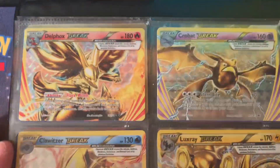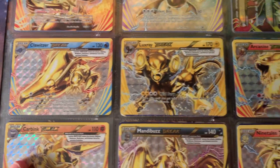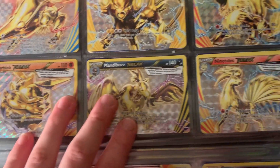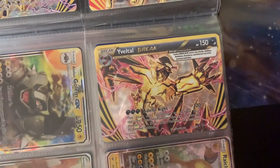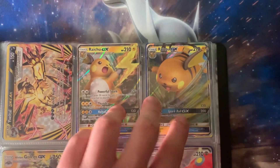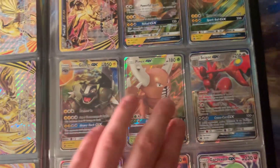Moving on to BREAK cards: Delphox BREAK, Crobat BREAK, Clawitzer BREAK, Luxray BREAK, Arcanine BREAK, Carbink BREAK, Magnezone BREAK, Ninetales BREAK, and Eevee-GX — then into the GX cards.